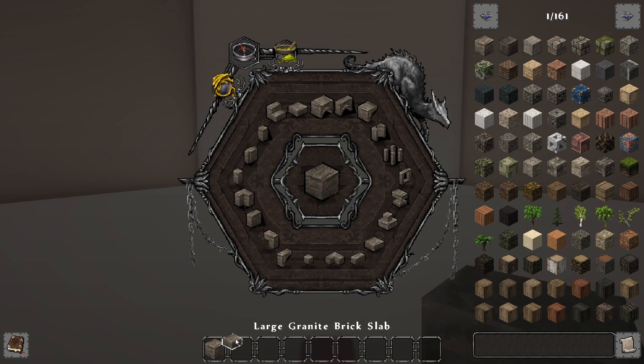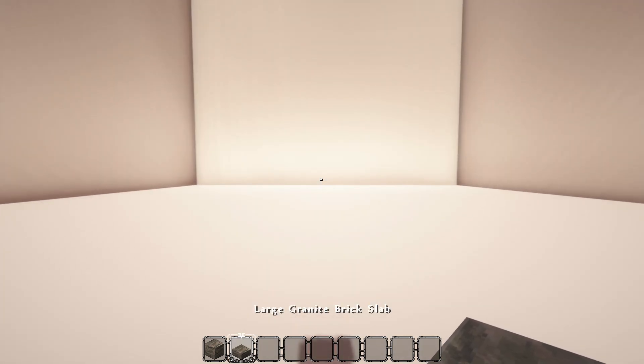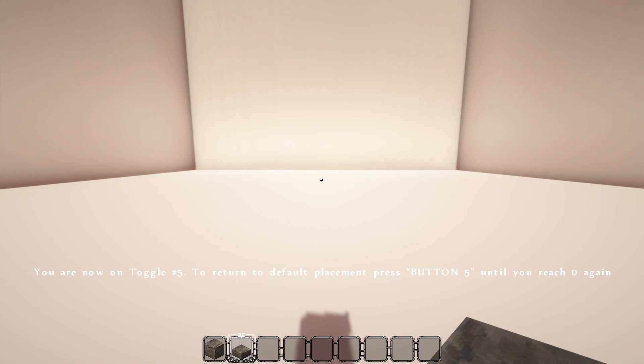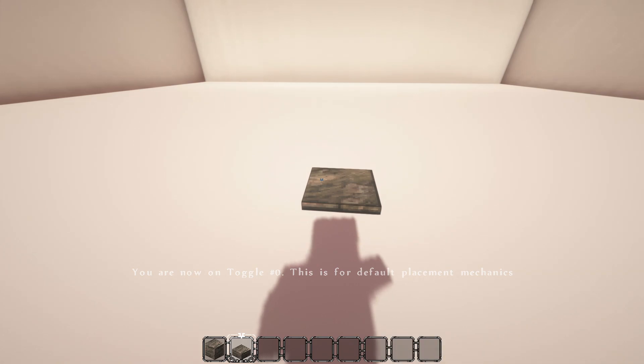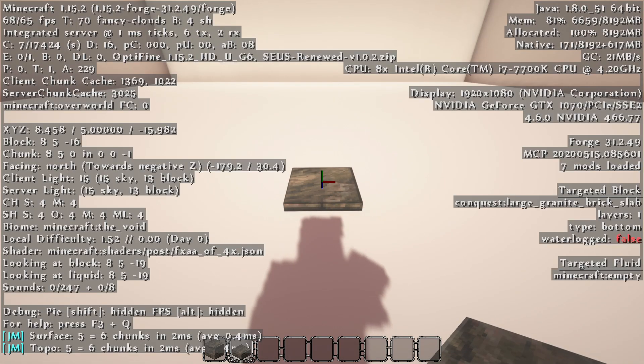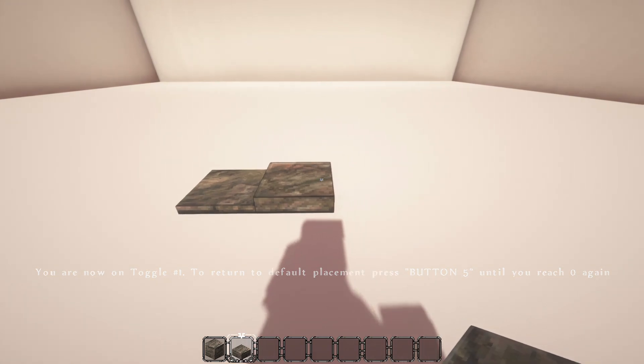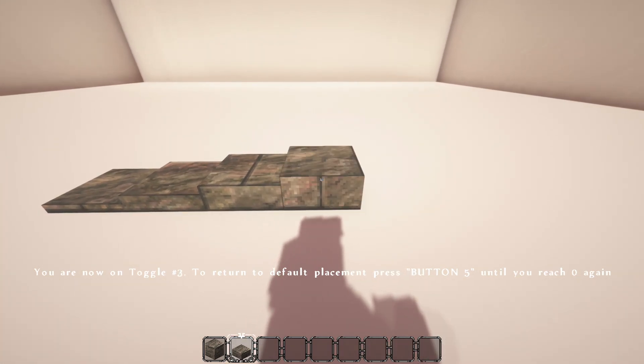Now what's cool about this is I can then bring in the toggle button and using that I can toggle different variants of the slab. As you can see there are seven different variants. Its base variant is at layers one — if I press it once it will go to layers two, again layers three, again layers four.